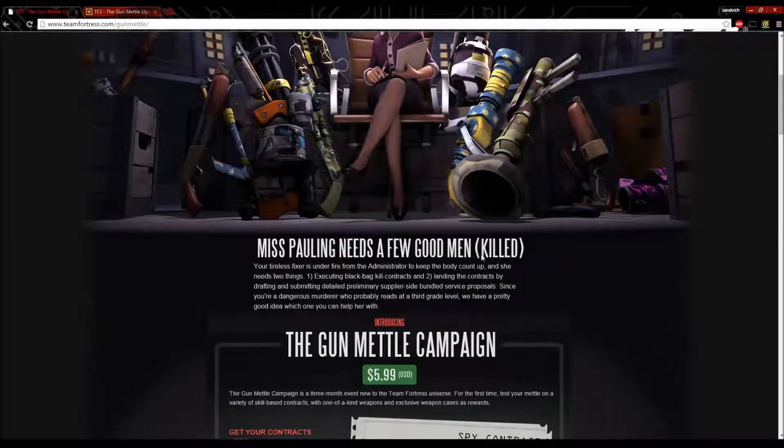Ms. Pauling needs a few good men killed. Your tireless fixer is under fire from the Administrator to keep the body count up, and she needs two things: one, executing black bag kill contracts, and two, landing the contracts by drafting and submitting detailed preliminary supplier-side bundled service proposals. Since you're a dangerous murderer who probably reads at a third grade level, we have a pretty good idea which one you can help her with.